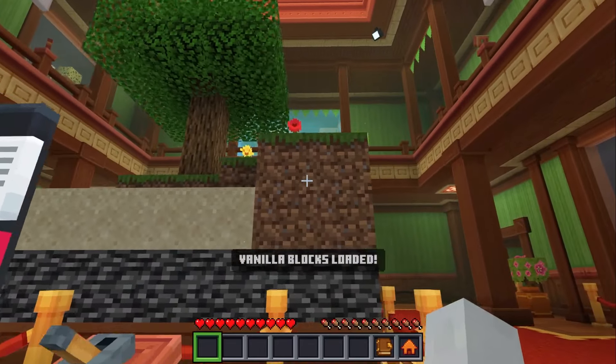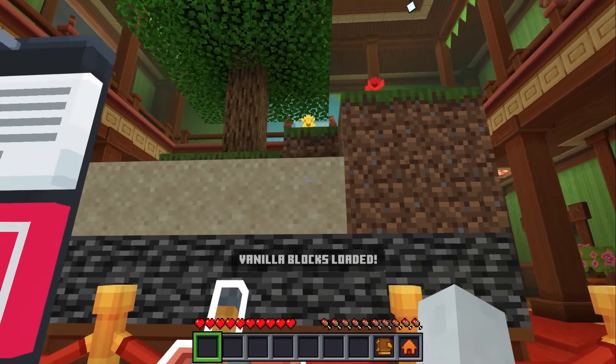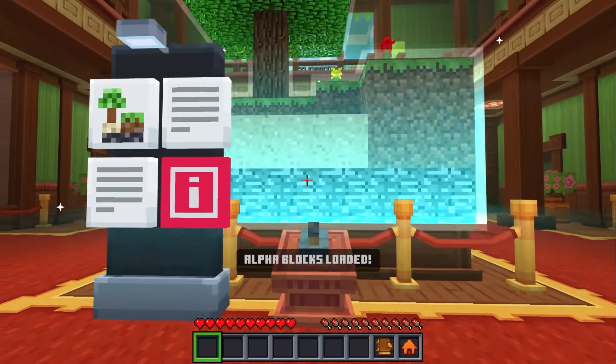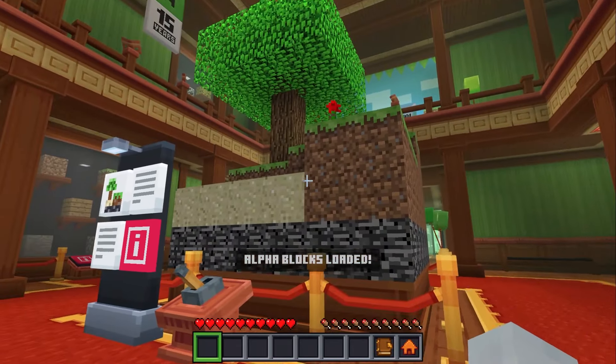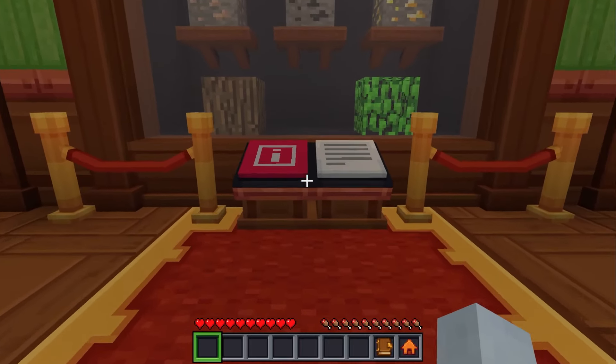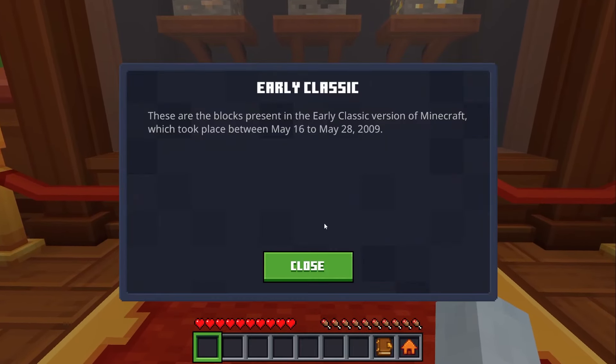Let's take a good look at the grass now, and the sand, and watch what happens when I press the lever. Look at that — it turns way more pixelated. These are the blocks present in the early classic version of Minecraft.